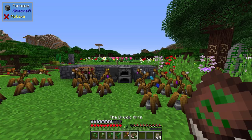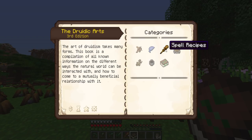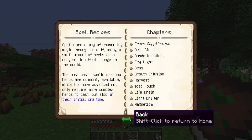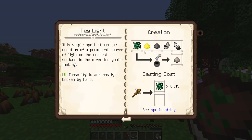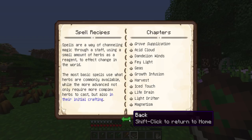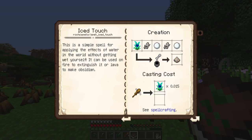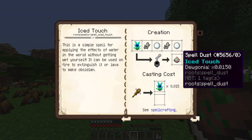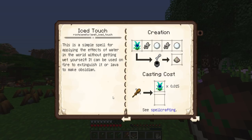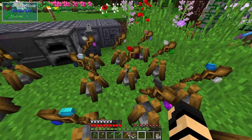I'm not going to go over the recipes because they tend to change — this mod is regularly updated. If you want to look them up, just go to the spell recipes tab and click on any spell to see how each is made. You smash the ingredients up in a mortar and pestle, same as with any of them. The one exception is that some spells can actually be upgraded. For example, Iced Touch can be infused with a set of boots to change its effect, and you can have both different effects on your staff.